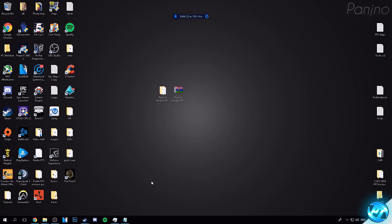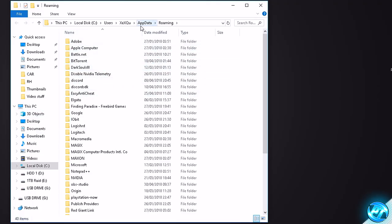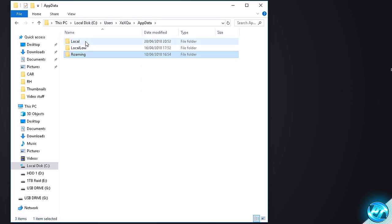Now last but not least for the game-specific optimizations, we're going to be installing our custom game config files to get the best FPS possible on the best and most optimized settings. To do this, navigate to where your game config files are installed. Go to the bottom left, type in %appdata% and press Enter. Go to the AppData folder at the top, press it once, then go down to Local. Scroll down and you'll find a folder called Radical Heights.